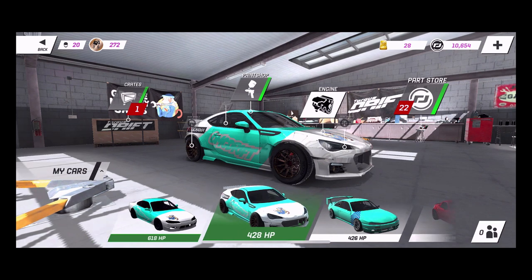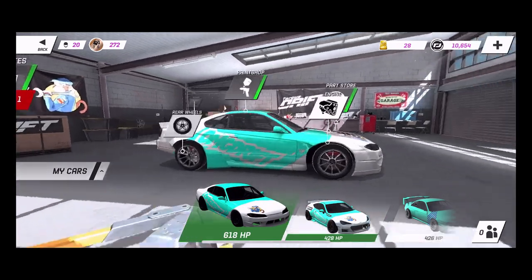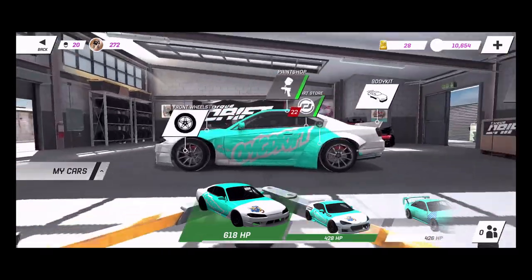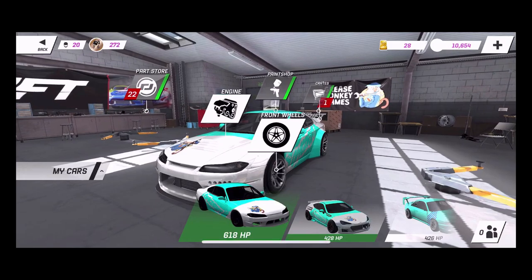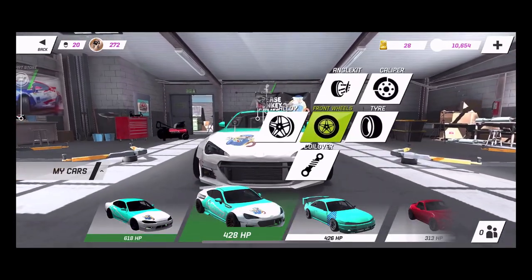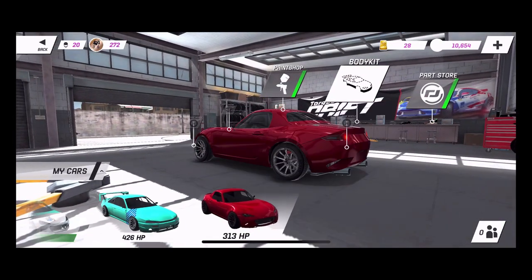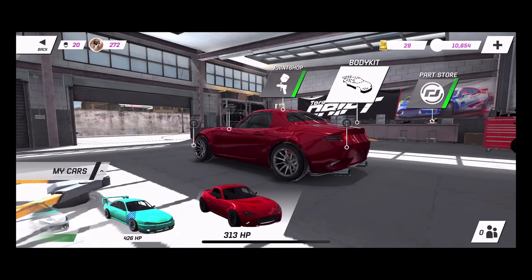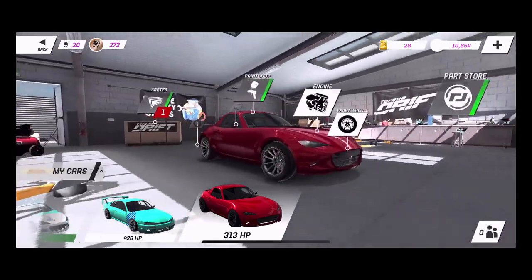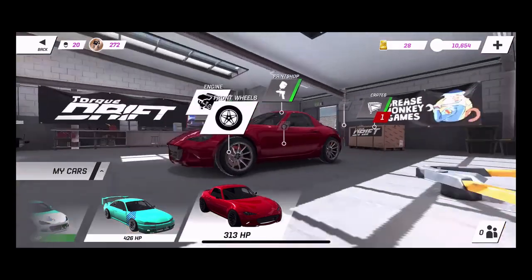Today's episode we are going to talk about the customization, the upgrades, the paint, and everything. As you can see we have a couple cars - we now have a V8 swapped S15 full wide body, as well as a tuned up BRZ with a pretty wide front track on there, and then our normal car. We did win last time in our crate this MX5, which is bone stock - we haven't touched it yet.